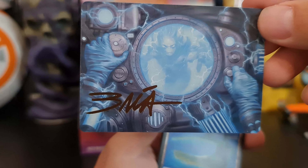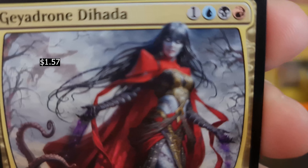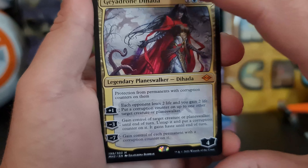Suzan's Underworld Hermit for our first uncommon. Very cool. And our first mythic is Ghadron Dehidar, the Planeswalker. Very nice. Very cool. What a good first pack.